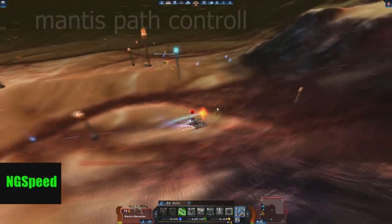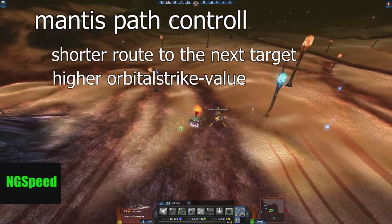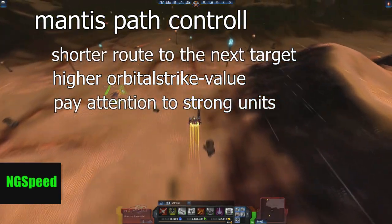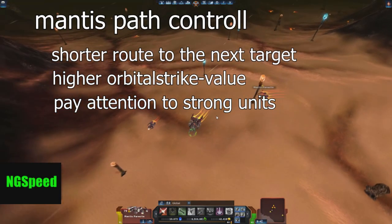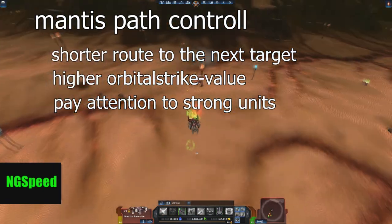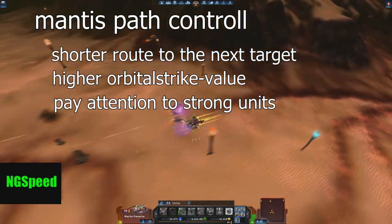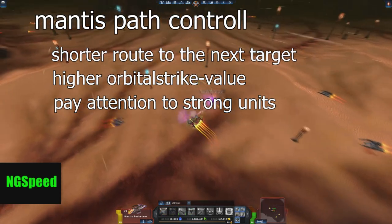Control the Mantis path for shorter routes to the next target and more orbital strike value. Especially strong units — if they are below 15 or 20% hit points, they will run away from you in the opposite direction. Make sure they get stopped by a wall or run in your preferred direction without running out of the zone.